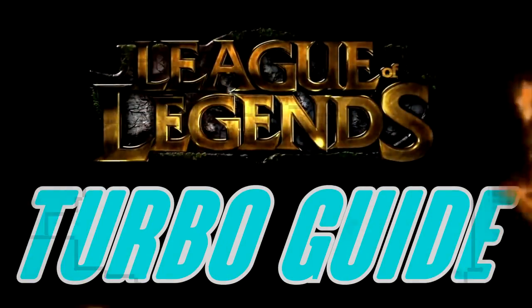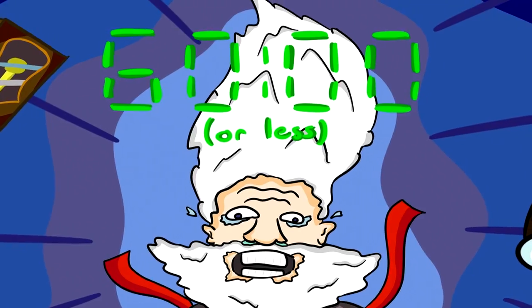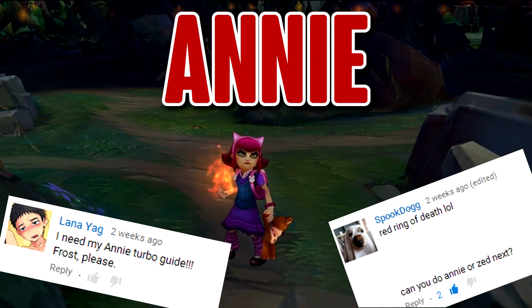Welcome to the League of Legends Turbo Guide — the guide that goes in-depth into a champion's personality in under 60 seconds. Today we're going to be talking about Annie, and I am not a pedophile.